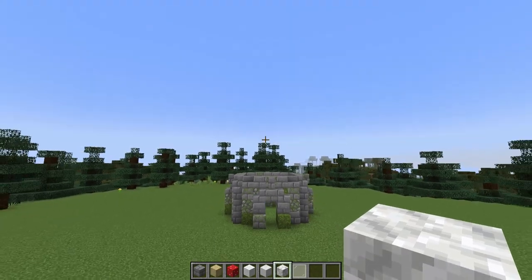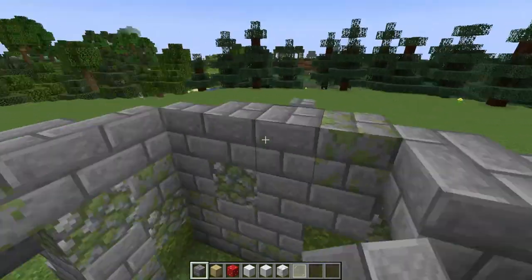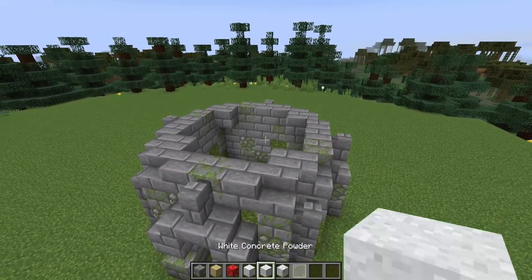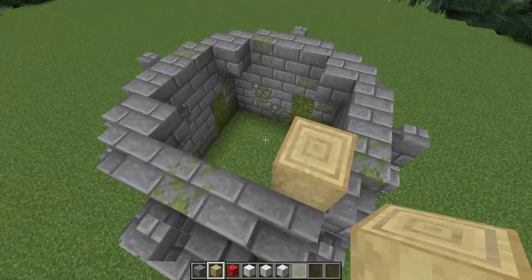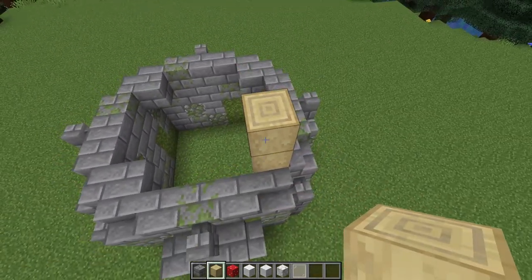Now we can start working up the height of our tower. We'll need four more stone bricks placed in the corners. You'll also need some stripped birch logs, some red mushroom blocks, white wool, concrete powder and calcite, and then some white stained glass panes. We'll begin this layer by building seven blocks up on each of the stone brick sections with some stripped birch logs.